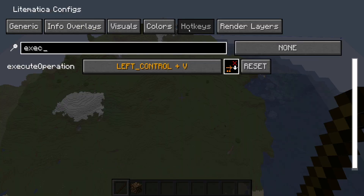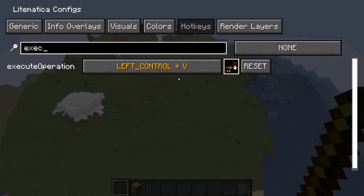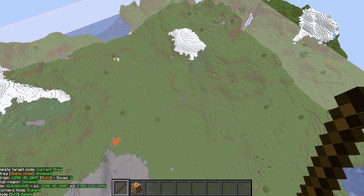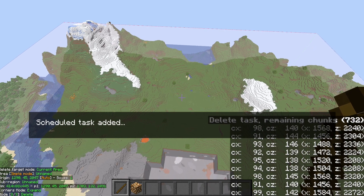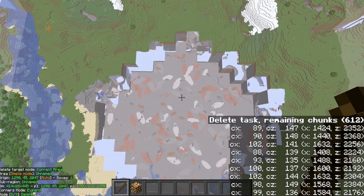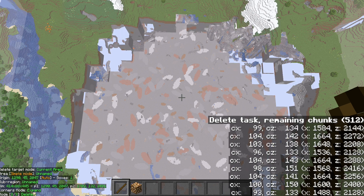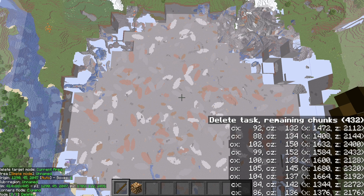Go into your Litematica configuration, go to the hotkeys tab, and find 'execute operation' and give that a hotkey. In my case, that's Control+V. As long as you are on mode delete — you can see that in the bottom left corner — hit Control+V or whatever your hotkey is, and we're going to see it start to delete. Down on the bottom it's going to add them as tasks and go through chunk by chunk. We just need to wait for that to finish. You'll notice we haven't gone all the way down yet.